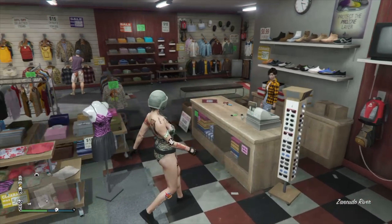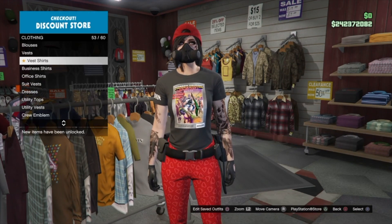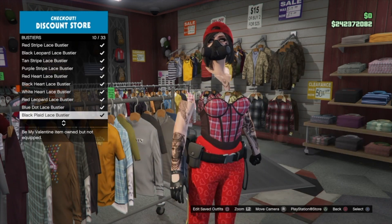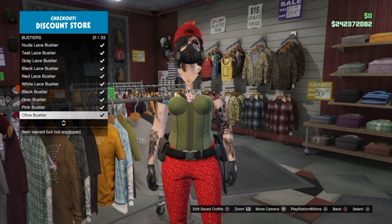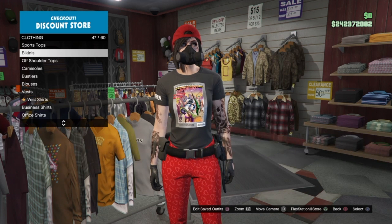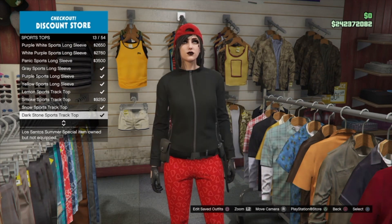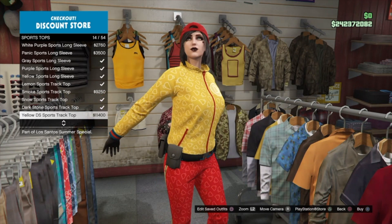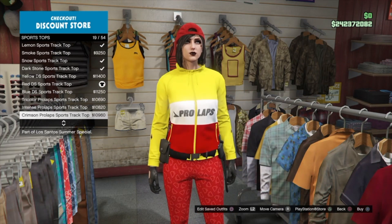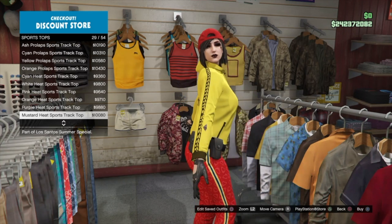Now we're going to make our way to a clothing store to get into this belt glitch. As you can see in the gameplay, it's really easy — just go into Tops, go into a category, and the belt will stay while you put on different bustiers, tank tops, or t-shirts. It's a really dope glitch if you want to make different combinations with the paramedic belt, bikinis, or the new sports tops — you can make a matching tracksuit outfit with matching pants while keeping the paramedic belt on.